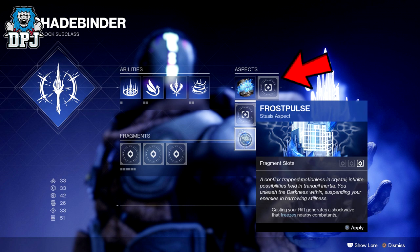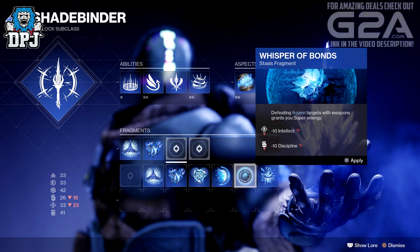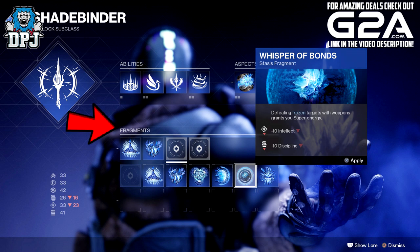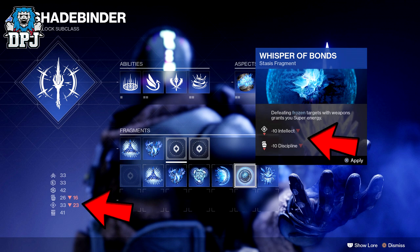It seems we can have two aspects selected at the same time, so possibly six fragments in total. Fragments are additional abilities we can add to our builds, also found out in the wild. These don't appear to be tied to specific aspects — aspects just offer more fragment slots. So certain fragments aren't locked to certain aspects. Now these fragments offer abilities that directly affect our builds in terms of mobility, recovery, stats, etc. As you can see with Whisper of the Bonds: defeating frozen targets with weapons grants you super energy, but this takes away 10 stat points from intellect and discipline within your build.